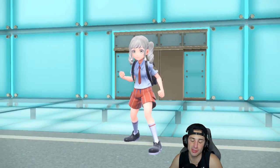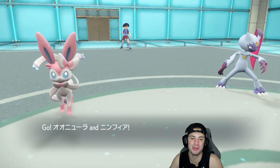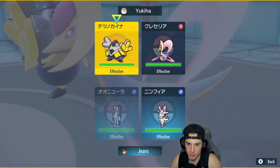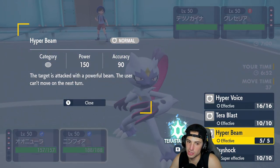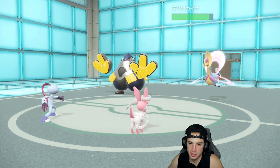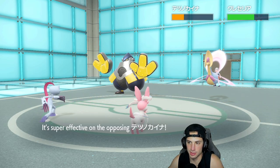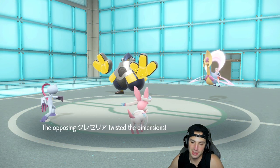I'm in the master tier so we're going to be playing some good opponents — this opponent I think is around top 1500 to 2000. They end up going into these two, and from here we'll simply Fake Out and pop Hyper Voice across the board. The Fake Out comes out onto Iron Hands, making it flinch, and Cresselia is going to be able to pop Trick Room. We get off some nice damage — Sneasler's looking okay.